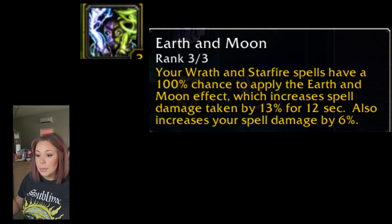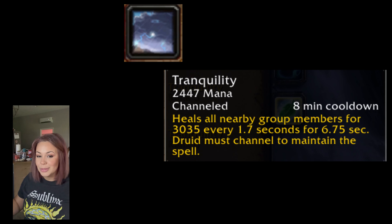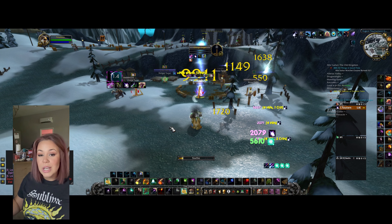Another thing everybody wants is the 13% damage debuff for spell power — it's really important. Innervate — all your Discipline Priests will be calling for that, possibly mages too. We've got Remove Curse, which is super important for better parses, but you've got to do what's best for the raid. And Tranquility is there if needed.